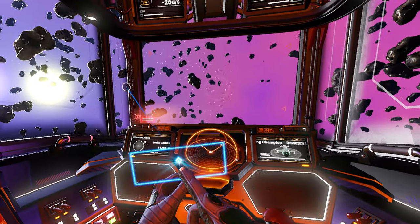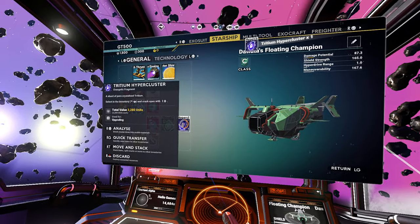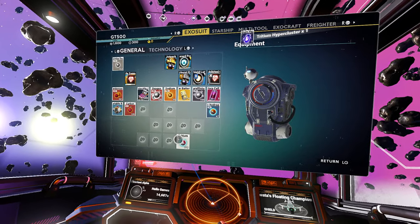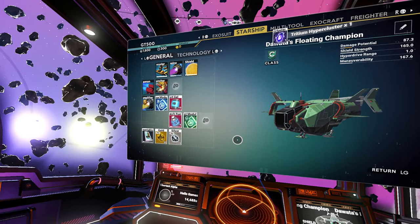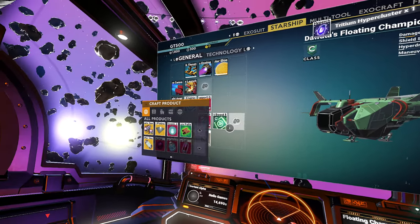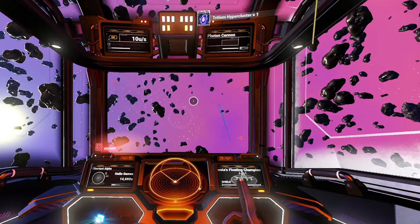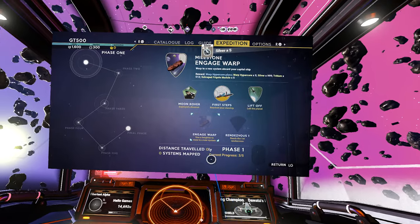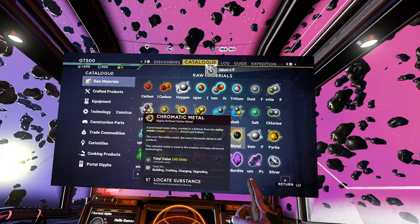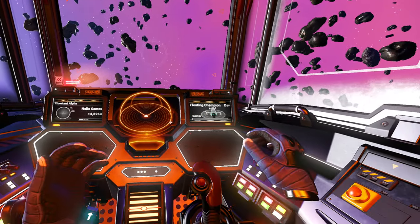Alright, let's see what we have. All these stupid hyperclusters. Silver and gold — I don't think I can make it out of silver and gold. That's right, I have to look at the catalog. It was under raw materials. Copper cadmium — yeah, I'm not picking up any of those.